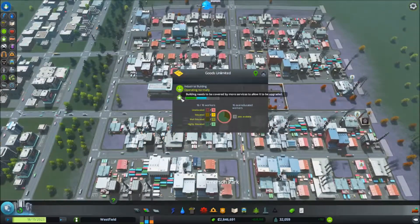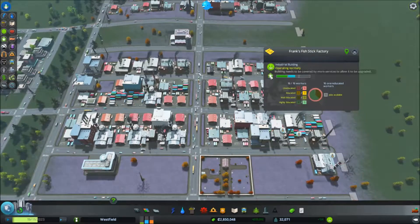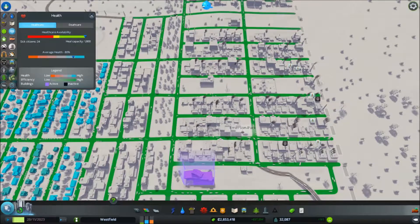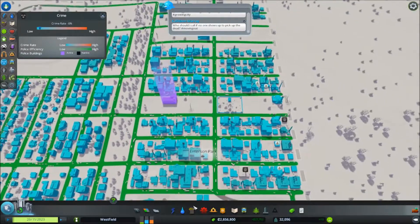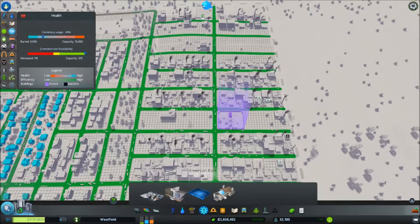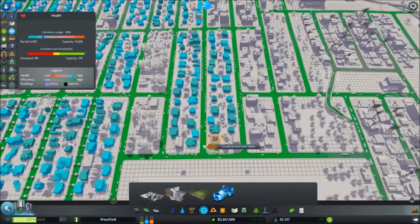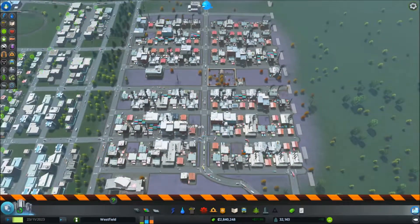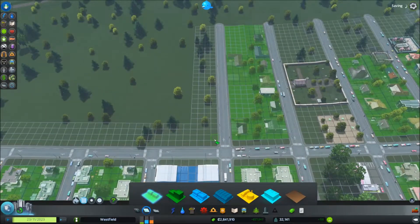Now if I look at these buildings I can take a look and see just what else they need to upgrade — they still talk about services. I'm pretty sure that I have them covered when it comes to health, fire safety and police and even the now improved garbage care as well. I could even add another crematorium next to the cemetery. And as I said previously I have zoned more residential so that these areas would get more workers.